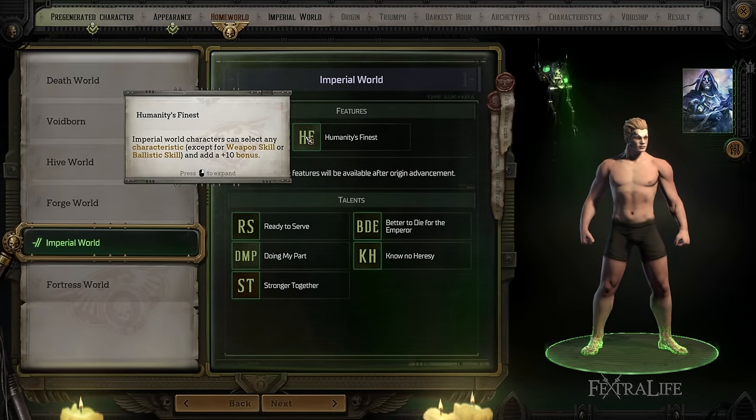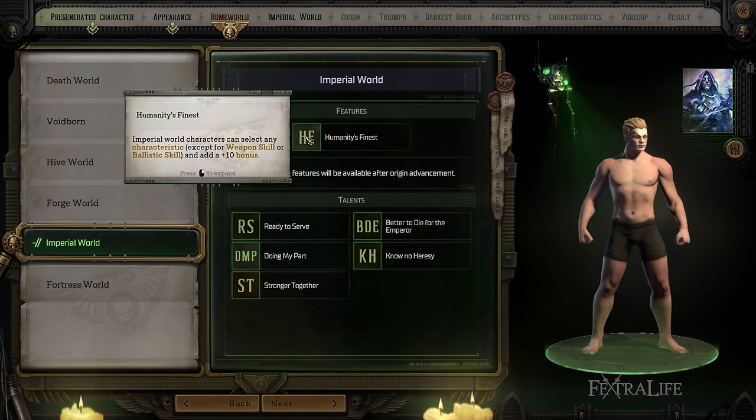Imperial World essentially gives you no negative effects and gives you a plus 10 bonus to any of your characteristics except Weapon Skill (melee attacks) and Ballistic Skill (ranged attacks). So you can pick Strength, Toughness, Agility, Perception, or similar — any of those — and get a plus 10 bonus with no negative effects. This is a really good choice if you don't know what sort of character you want to play, or you want effectiveness in a lot of different areas and haven't quite decided on a playstyle yet.